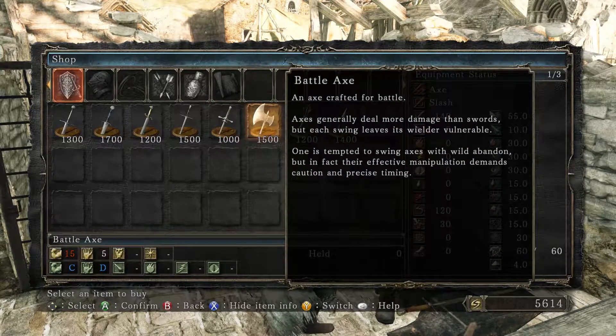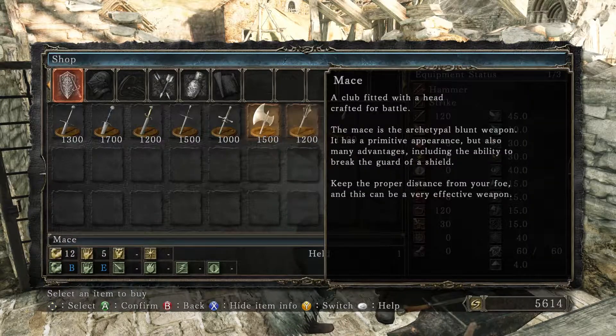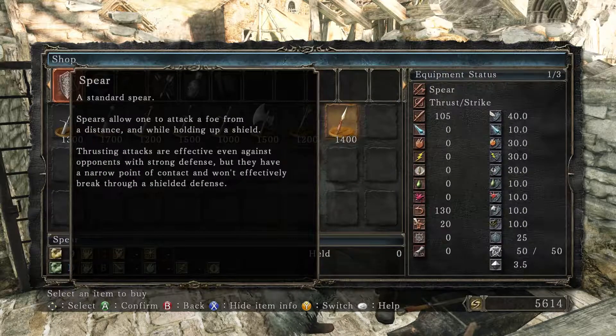We have a battle axe: 'An axe crafted for battle. Axes generally deal more damage than swords but each swing leaves the wielder vulnerable. One is tempted to swing axes with wild abandon, but their effective manipulation demands caution and precise timing.' We have the mace, which is what we're wielding. And the spear: 'Spears allow one to attack a foe from a distance while holding up a shield. Thrusting attacks are effective against opponents with strong defense but have a narrow point of contact.'